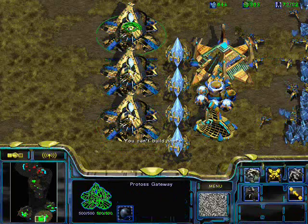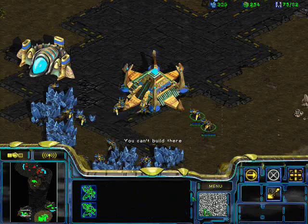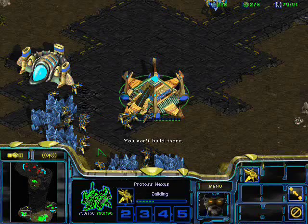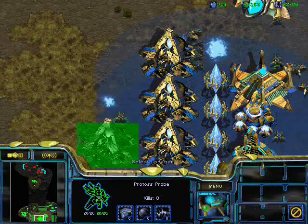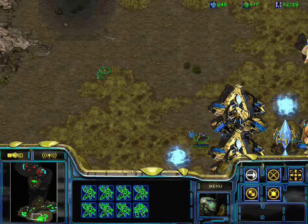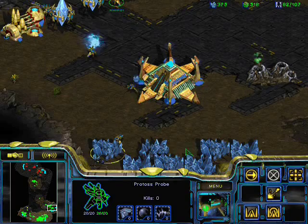Usually after you take your third, it's a good idea to get the forge because you want to start getting upgrades. More importantly, it lets you build a cannon or two in each expansion for vultures. But don't start building cannons until you have at least two expansions — three bases — because otherwise they're just completely useless. You don't need cannons to defend two bases; your goons can easily defend that. Just have a couple pulled back and you'll be fine against vultures, as long as you've got an observer back there. A decent Terran is going to be laying mines around the map, so it's good to have a squad of maybe five or six goons and an observer running around the map looking for vultures and clearing out mines.